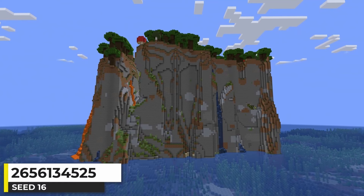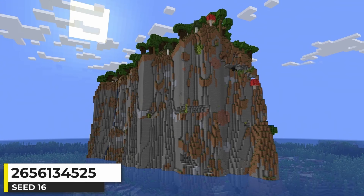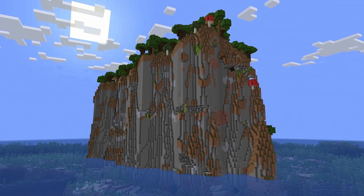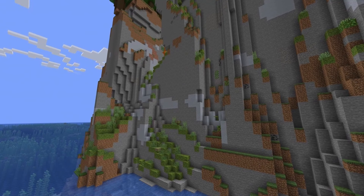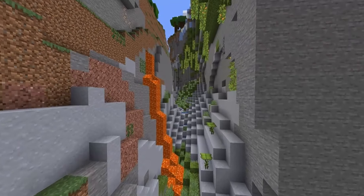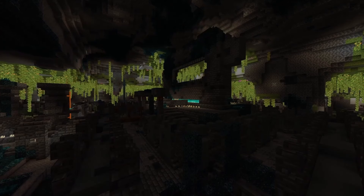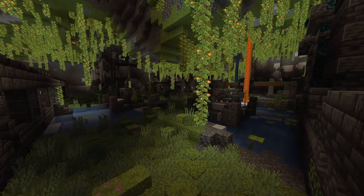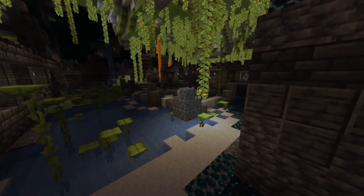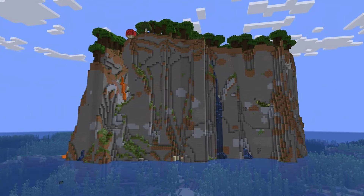Let's take a look at a dark forest cliff island seed. The seed generates around Y level 150, so we get some pretty tall cliffs. Along the cliffs there are some lush cave spots. My favorite part of this seed is a big lush cave ravine that splits part of the island. Underneath the island is an ancient city — and with the lush cave here, it looks incredible. This is just a really awesome looking Minecraft seed.